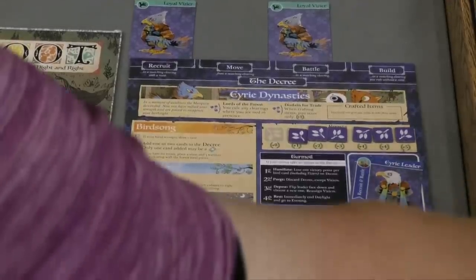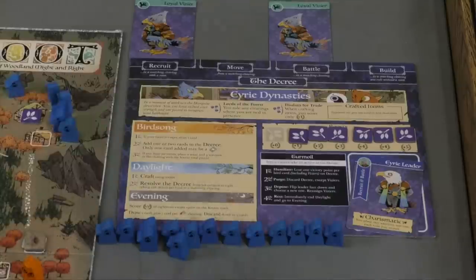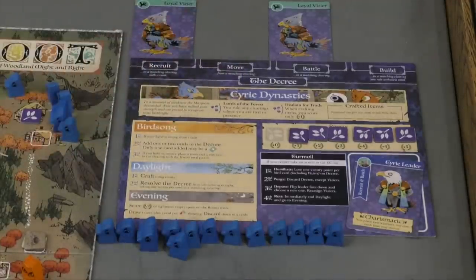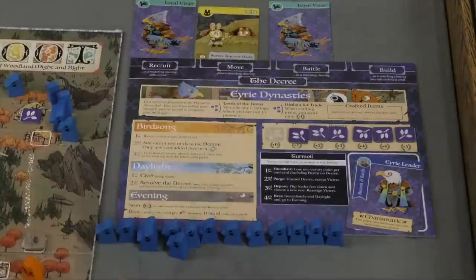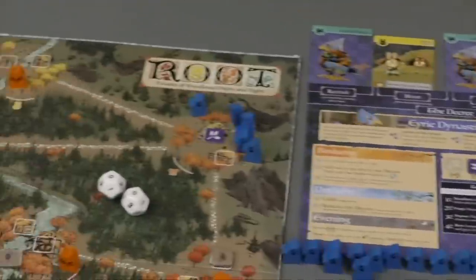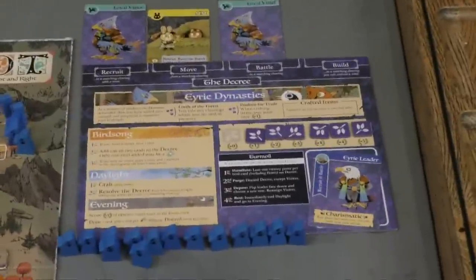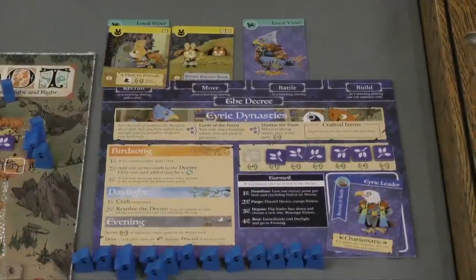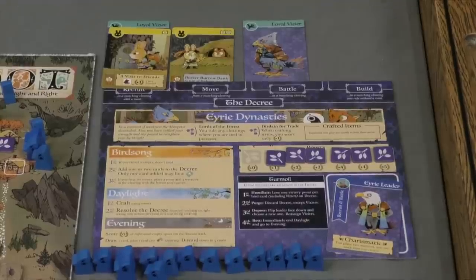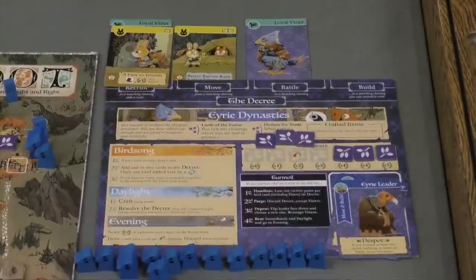The Eyrie Dynasties start with one of four leaders — Charismatic, Despot, Commander, or Builder — and have loyal Viziers placed in different decree slots like recruit and battle. Each round, you must fulfill all decree cards, and each turn you add another card to the decree. For example, adding a bunny card to move means you must move to a bunny location on the board. As the game goes by, you add more and more cards, doing more actions — recruiting more, building more. But if you ever can't complete an action, you discard the cards, lose points, and get a new leader. They have big bursts of actions, and as they build more roosts they gain more points.